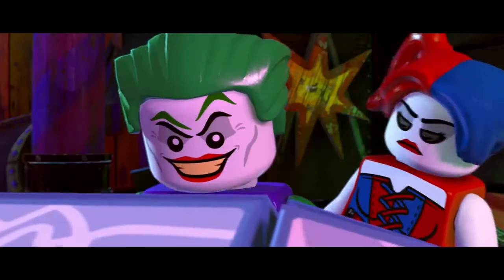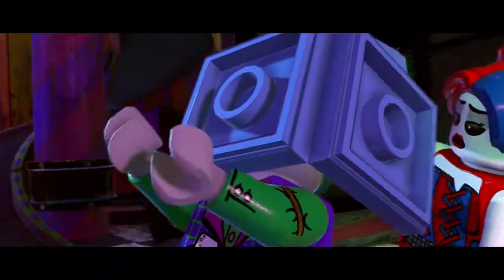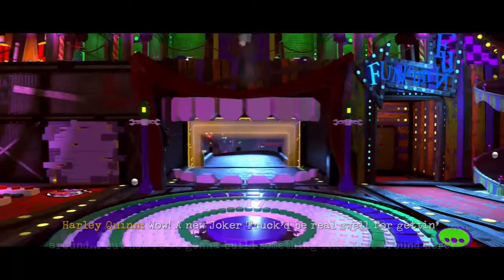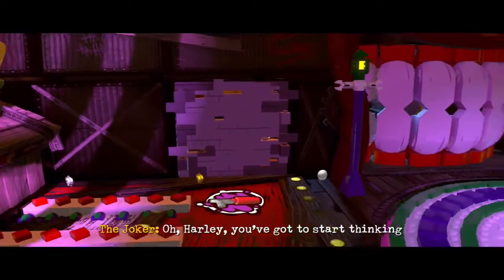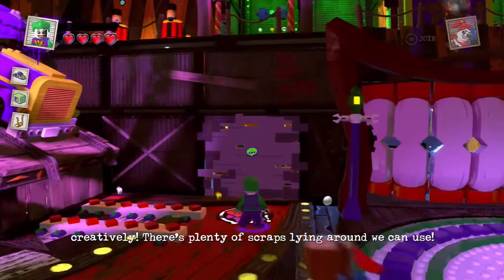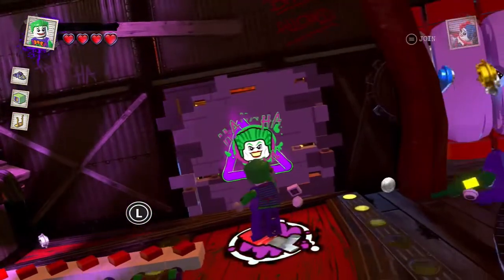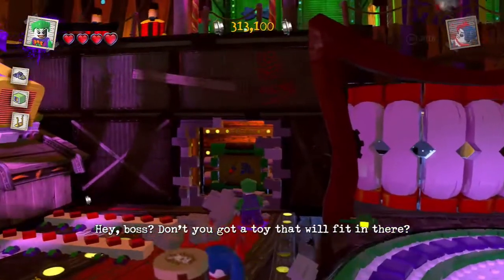I wonder how bad it is for Lex to wear a wig. Why is Harley grabbing his shoulders and he's just sitting there? From episode one I know most of what these two can do, so I know what to expect. It says 'No Bats Allowed.' I threw a pie down next to them — hopefully that won't kill me. I like this spray paint feature, it's really cool.